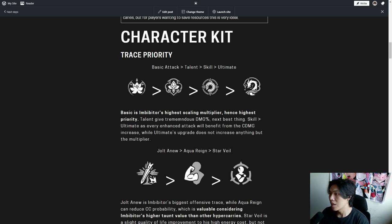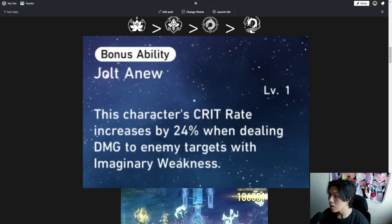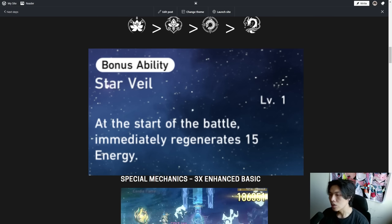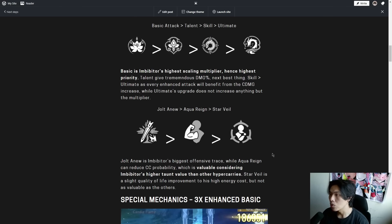The majority of Imbibitor's damage comes from his 3 skill point enhanced attack, so his ultimate is mainly there to provide Squamma Sancta for more enhanced attacks — it's not the main damage source. For his A2, A4, and A6 traces: A6 is his biggest offensive trace, providing additional damage. His ring can reduce crowd control probability, which is valuable given his higher Toughness value as a Destruction class unit. Star Veil is a slight quality-of-life improvement for his high energy cost. All traces should be upgraded if building him as a hypercarry.